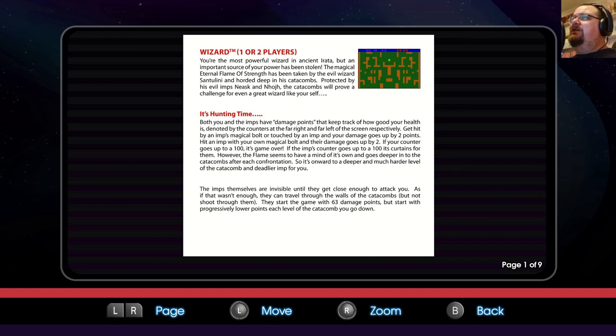You're the most powerful Wizard in Ancient Irata — which is Atari backwards, as anyone who's ever played Mule will know. But an important source of your power has been stolen. The magical eternal flame of strength has been taken by the evil Wizard Santolini and hoarded deep in his catacombs — hoarded spelt incorrectly. Protected by his evil imps, Niasc and Nuuuuzh, the catacombs will prove a challenge even for a great wizard like yourself. It's hunting time.